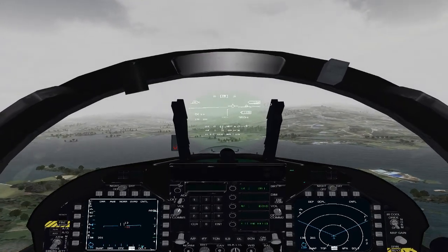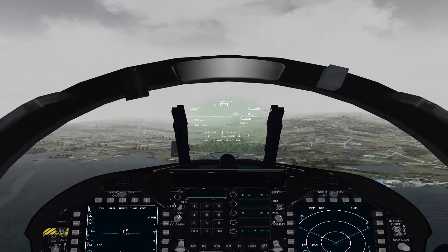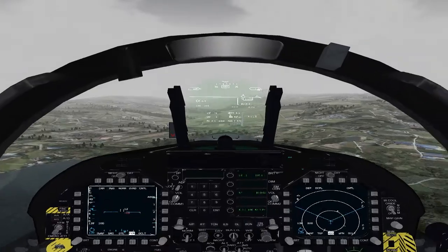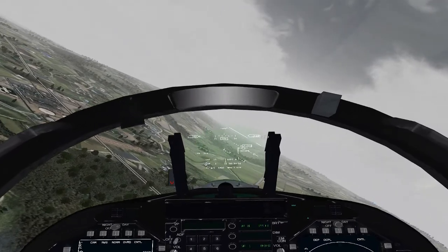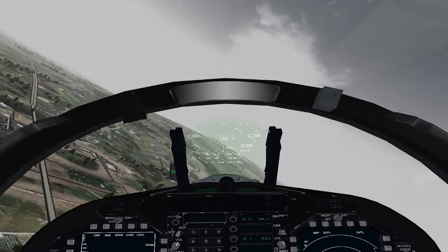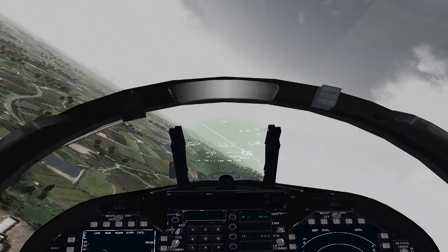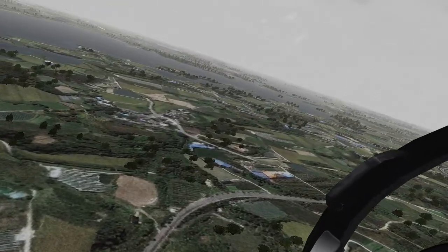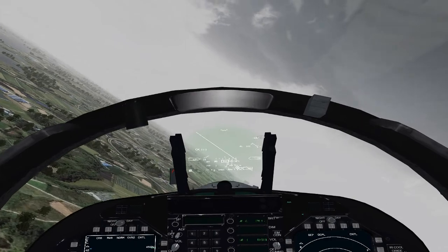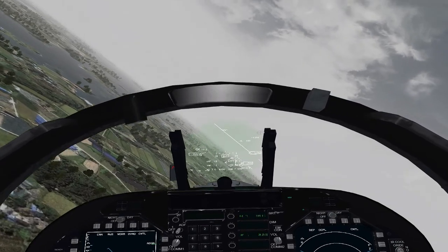Now I'm trying to stay under 240 knots — that's the maximum gear extension speed. So 220 to 230 is pretty comfortable. Watch your speed, make sure you don't go past 250. We'll make our left turn, just trying to keep the runway in sight. You do need a good amount of power in the turn — not afterburner — because we're heavy.